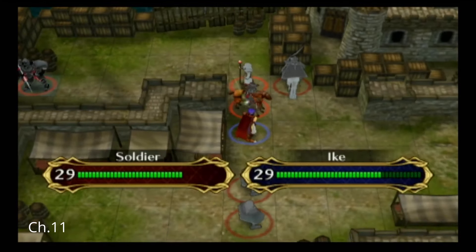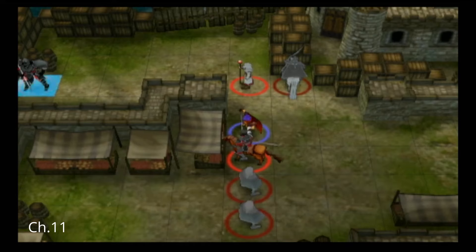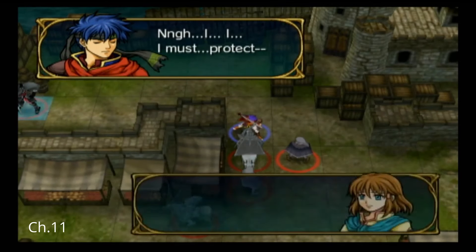I then send Ike through chapter 11, down through the bottom to grab the Draco Shield, and up towards the left towards the top, and then having no problems at all, make it through the chapter.